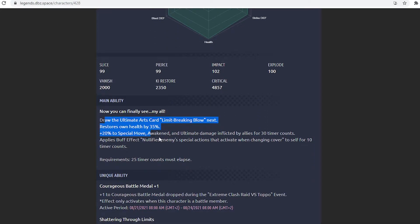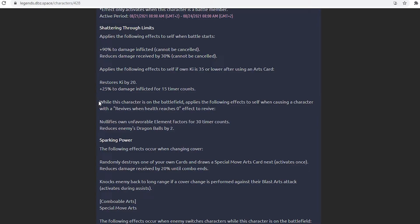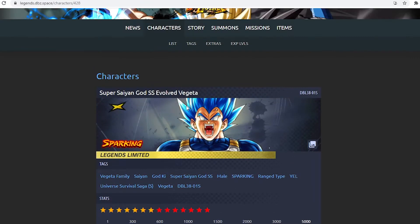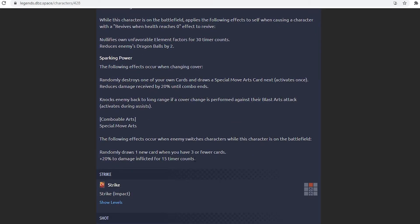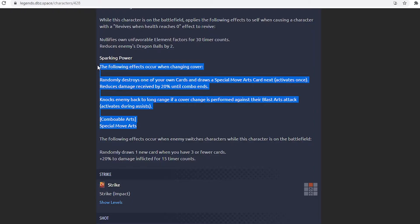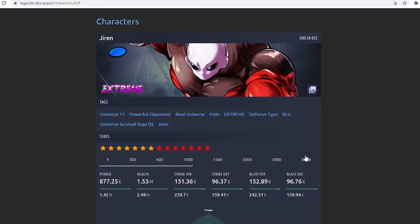He's giving me vibes of the Super Saiyan 4 LF Goku when he released — does a lot of good things here and there, but hopefully his damage picks up. Looking at his uniques, he seems meant to run against Revival Gohan, but it's tough because he's a yellow unit and FSK Gohan is very relevant right now due to how strong Hybrid Saiyans are. That last unique about enemy switching doesn't seem very useful. Everything else — especially the cover change that destroys one card and draws a special move — is solid. His cover change against a blast card gives a free hit, which is great.